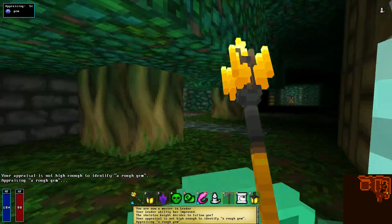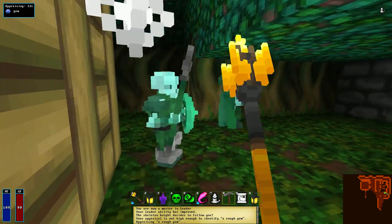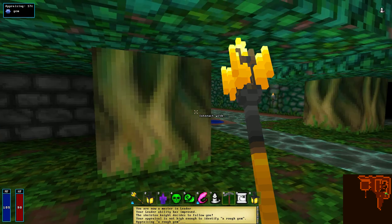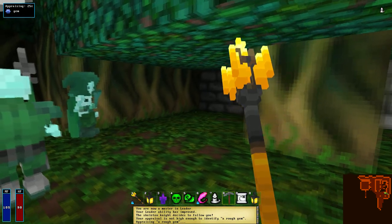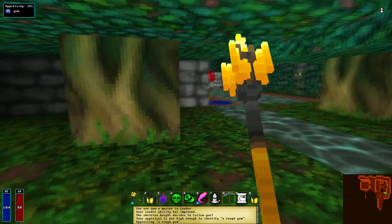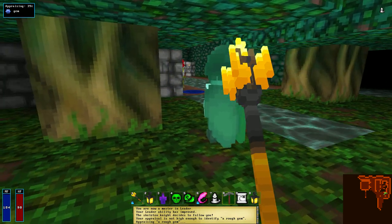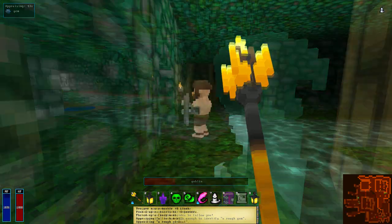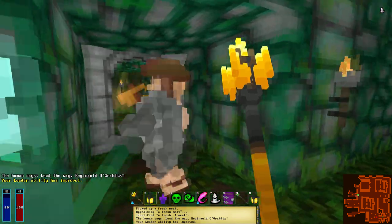As you adventure through the dungeon, you may also come across other members of your race. The most common kinds of adventurers you can meet seem to be humans. So if you're human, these human adventurers can be recruited and will follow you as extra minions. You can keep them alive for quite a long time if you're lucky enough to find healing spells, and as such, you can actually accumulate quite a large and capable army in the dungeons.